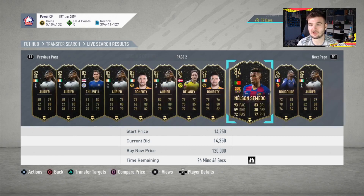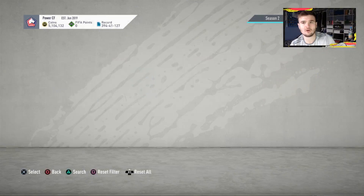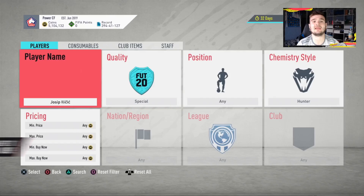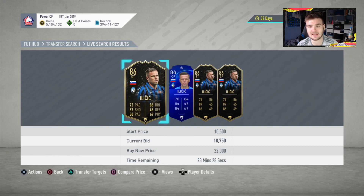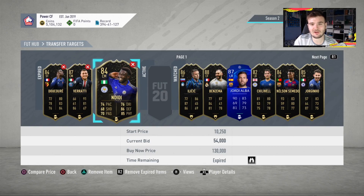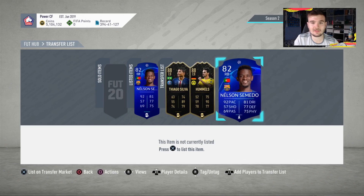A lot of these cards have people just putting old cards or latest Team of the Week items up with a very low start price and the highest possible BIN they can set. We add Delaney, Somato, and check De Kore who goes for around 65k. Switching to Hunter chemistry style, we also spot an 85 Ilic. Ilic goes for around 20,000 coins in a Hunter — checking if there are any above 20,000. At 19,000 it's probably not worth it. Looking at sold prices: De Kore sold for 65,000, others around 29,000-54,000 range.